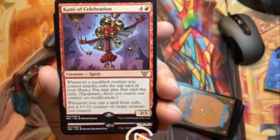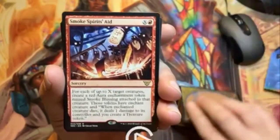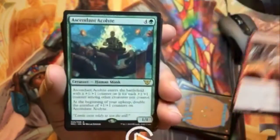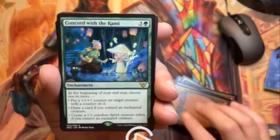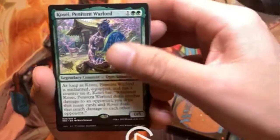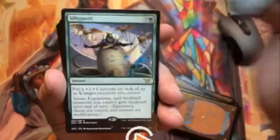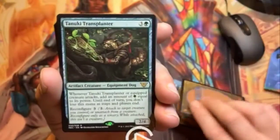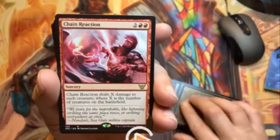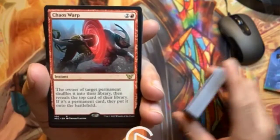Kami of Celebration — beautiful. Kami of New Bonds, Battle Armor, Smoke Spirit Aides, Unquenchable Fury, Ascended Acolyte, Concord with the Kami, Cozy Penitent Warlord, One with the Kami, Rampart Regurgitator, Silk Guard, Tanuki Transplanter, Agitator Ant, Chain Reaction.